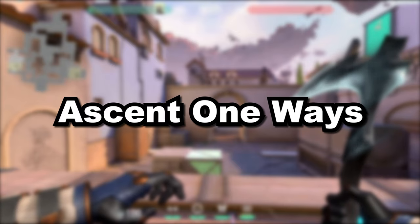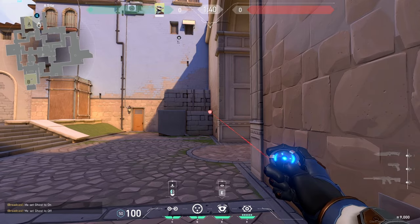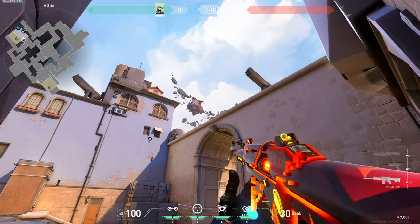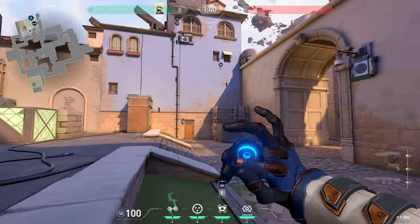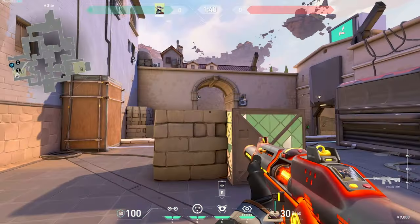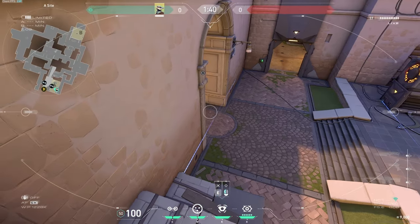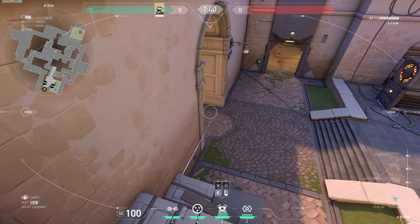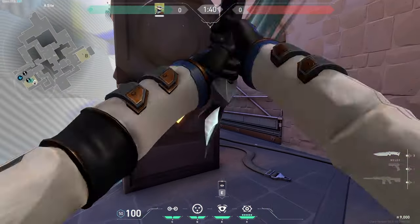Starting off on A side of Ascent, for the first setup, we're going to jump on dice here and put our cam on this wall. Now come over to main, put your first trip tied along the wall like this, and now we're going to throw our one-way. Stand in this corner, turn around, and put this part of your HUD just at the bottom of this dark part here, then you can toss your cage. For the second trip, jump up here and put it along the ground like this. Off of this, we'll play over at dice. When you hear or see your enemies in A main, toss your second cage here, and then when they start coming in and hit this first trip, pop the one-way and swing out for some frags. For the second trip, once they hit it, you can pop this cage and get some kills, or use this cage to cross to gen or go into hell.